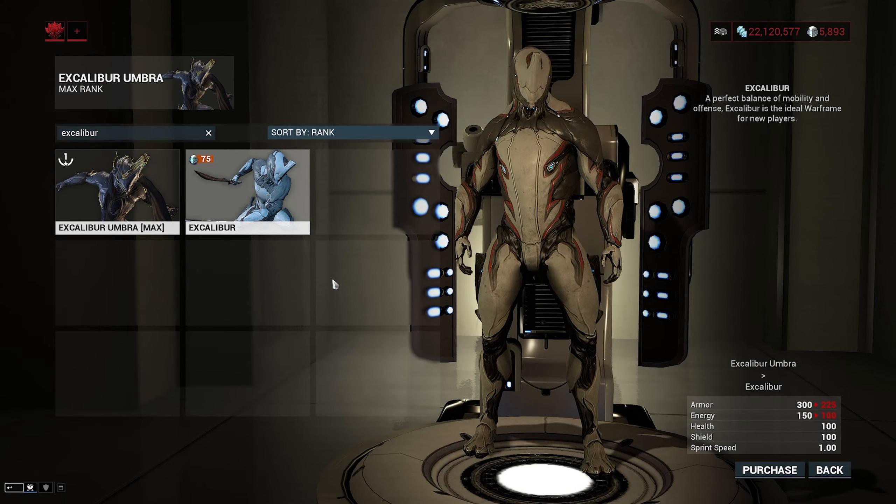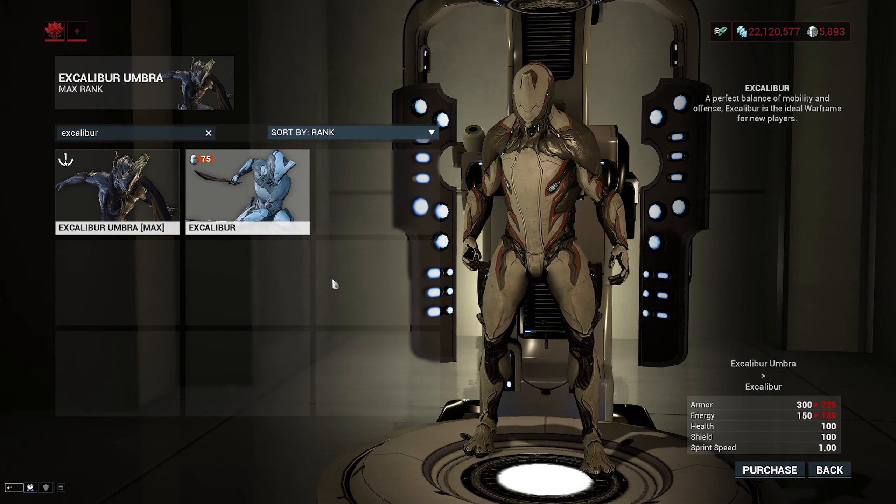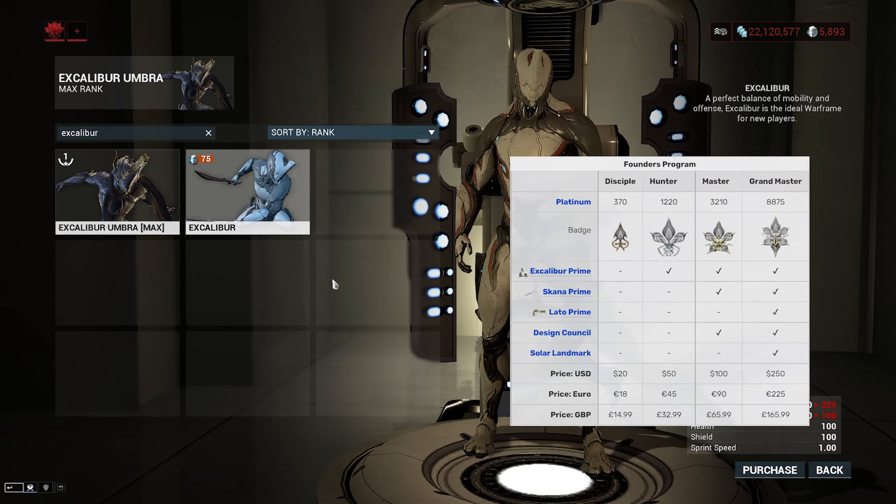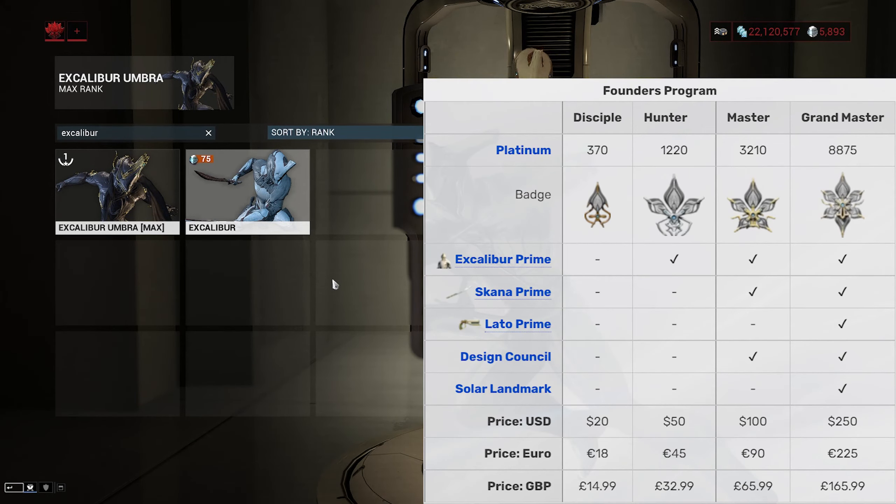In terms of acquisition, regular Excalibur is a starter frame, but alternatively he can be acquired from Lt. Lech Kril on Mars. Excalibur Umbra is rewarded for completing the Sacrifice quest, while Prime is only obtainable if you were a founder who purchased a pack for $50 or more between 2012 and 2013.